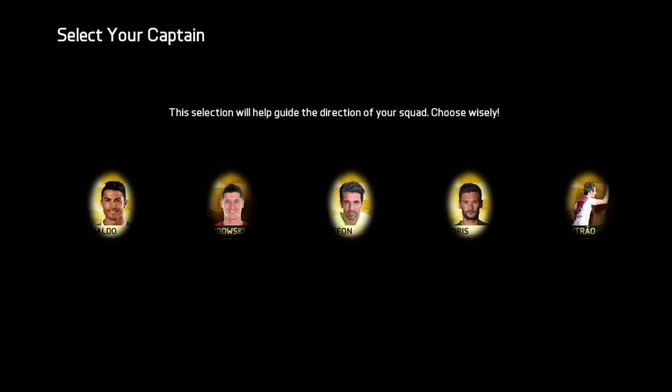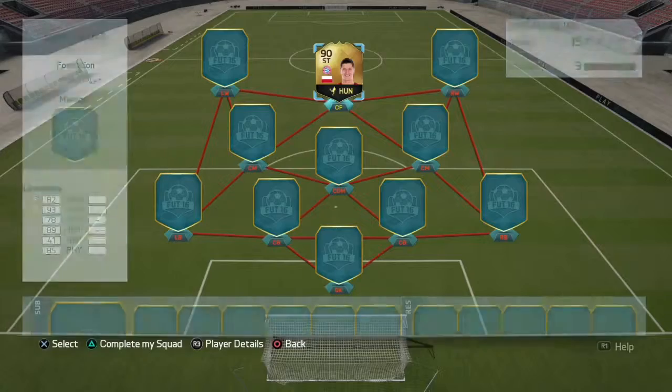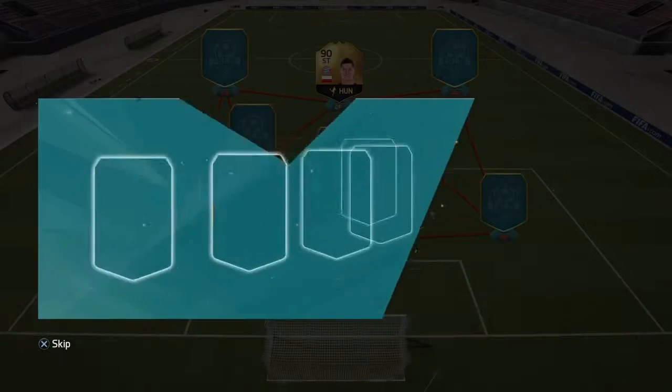We've got some nice choices, not the best. Could have been open for maybe a special Ronaldo. I think we probably will go Lewandowski just because we might get Ronaldo later on. So we'll go to the left wing now.